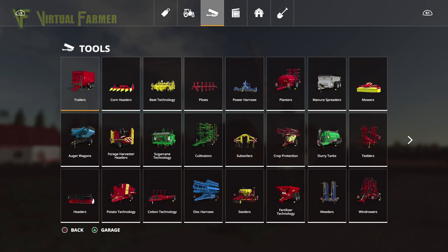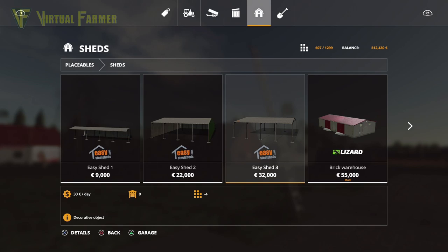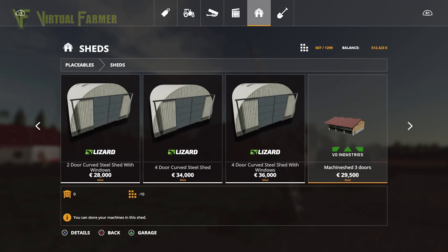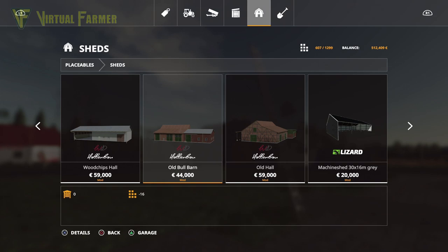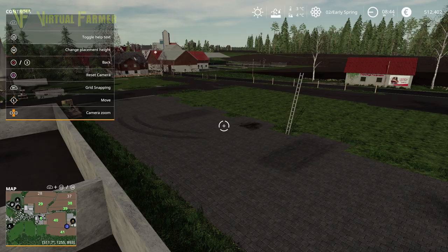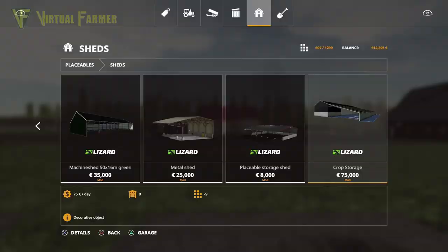We do have a few options in the sheds. We've got the standard ones, a brick warehouse, some British sheds, some curved sheds which would be quite a good fit, and VD industrial ones which are quite good. There's a BGA shelter, a big hall here for 59,000, a woodchips hall, old barn. There are also some machine sheds. This crop storage I quite like as a nice big barn, but I don't think we have enough space to actually place it. So we need something a little bit smaller.